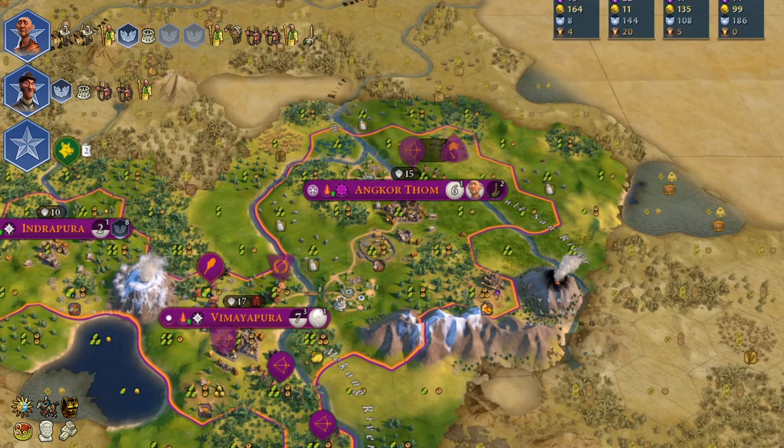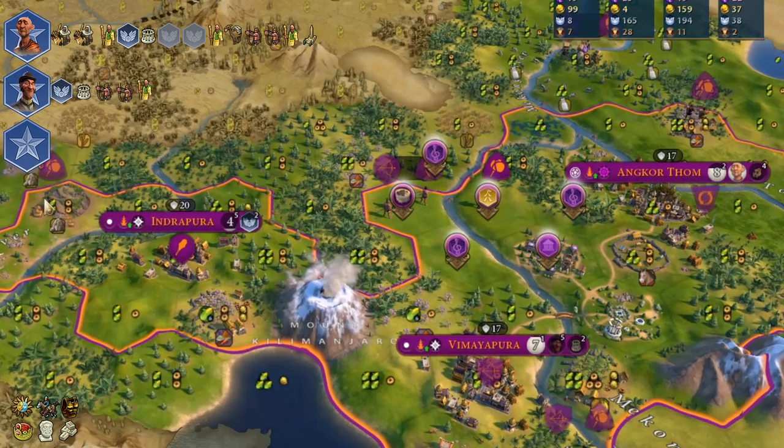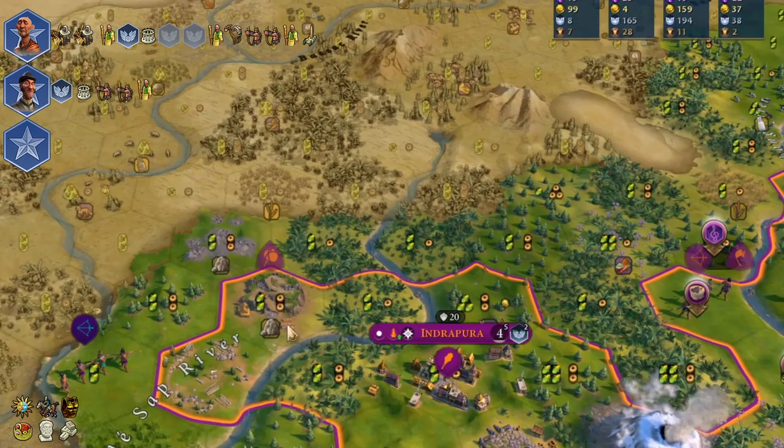With builders you can improve some tiles to boost your cities, or you can chop some wonders. The best wonder you can chop is of course the Coliseum, but going for it will delay your unique temples. Since I missed Choral Music, my culture wasn't that good and I had to build monuments earlier. That is why my Games and Recreation civics were delayed, and Coliseum too.